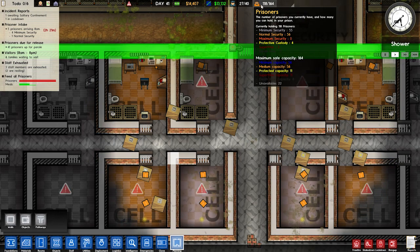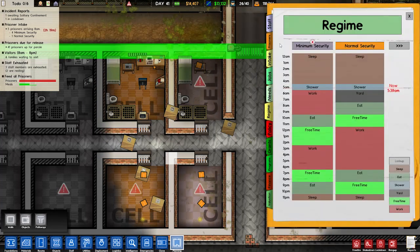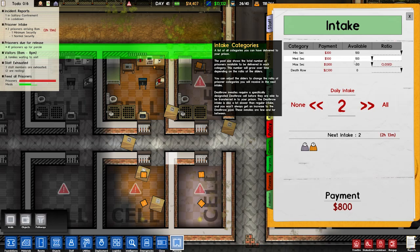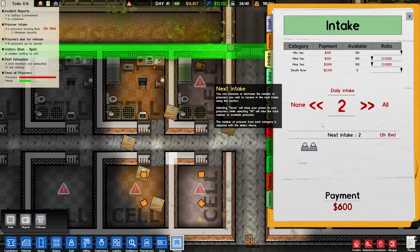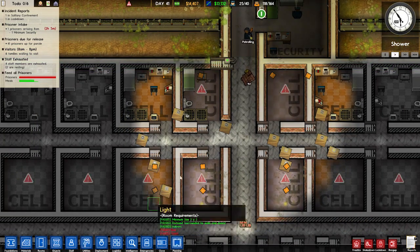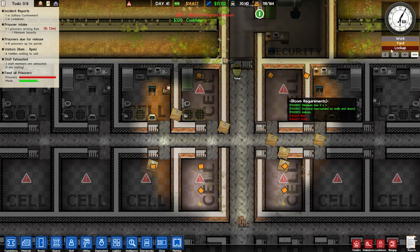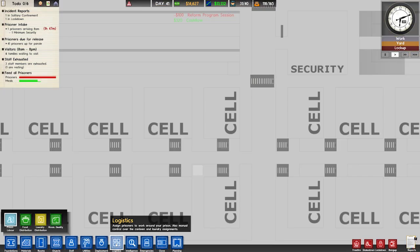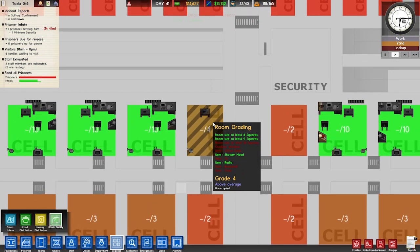Let's have a look at the intake. We can take one more minimum security and that's it. Down to one. So that's that. What grading is that? Room quality — four. So we can add four more things. I presume it's just a checklist to get up to ten. If we added six more things it'd be ten, so if we add four more it'd be eight. TV, bookshelf, chair, desk — I guess that's what we can do, if we can fit all that in.